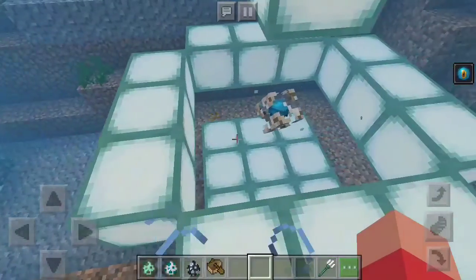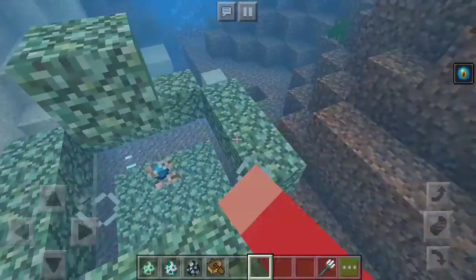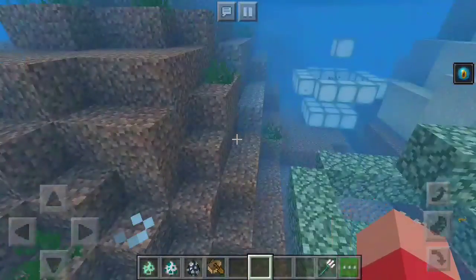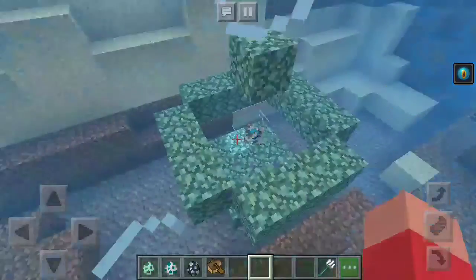Conduits can be made from sea lanterns or just plain old prismarine. The exact minimum of blocks you have to have around it - it doesn't have to be in an exact shape - it's 16.